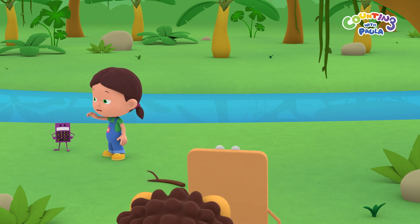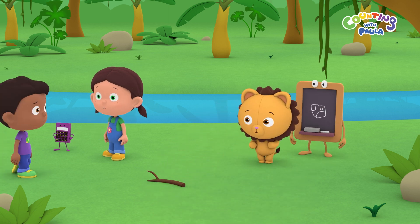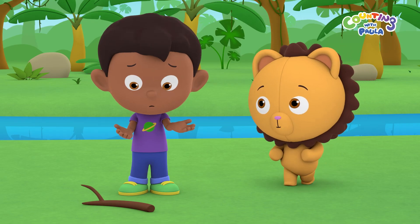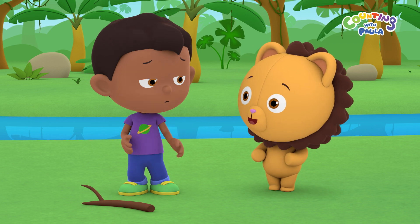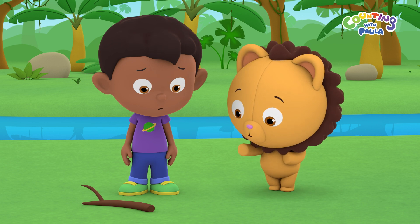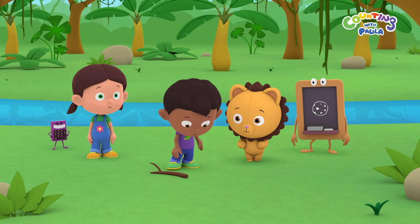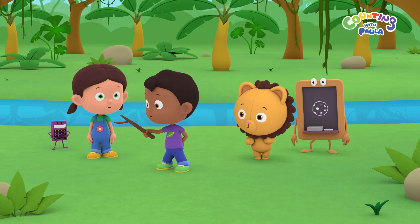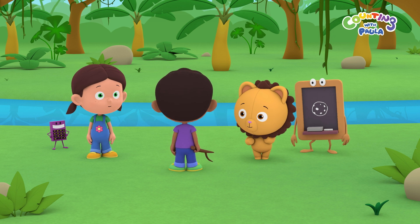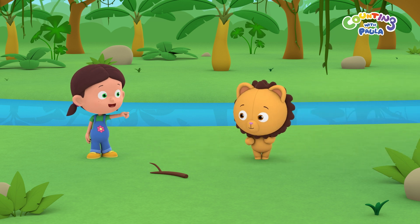Wait, Tim. We should turn right at the river. You're going in the left direction. So which side is right again? Remember Paula said you were right-handed earlier, Tim? Yeah. Why don't you grab that branch with the same hand you used to hold the piñata stick? This hand? Yeah! This is my right hand! Thanks, Billy! So we need to go in that direction! Yes, Tim! Let's follow the river in that direction!